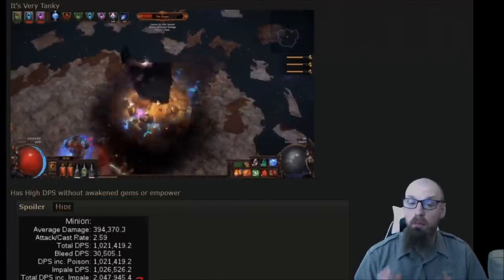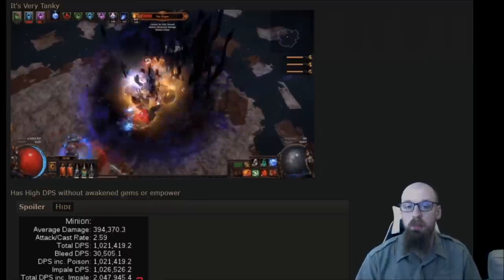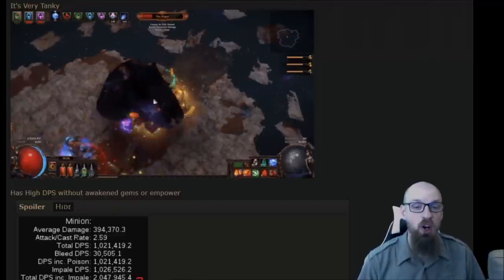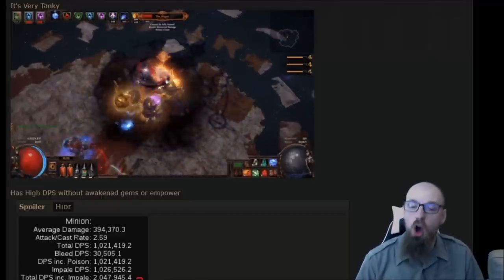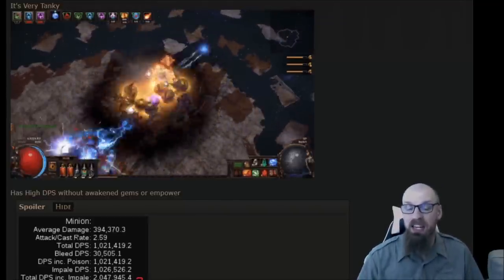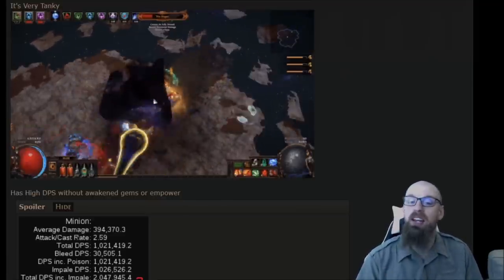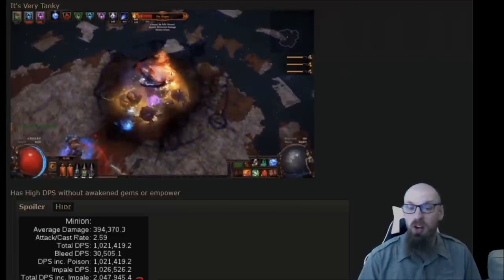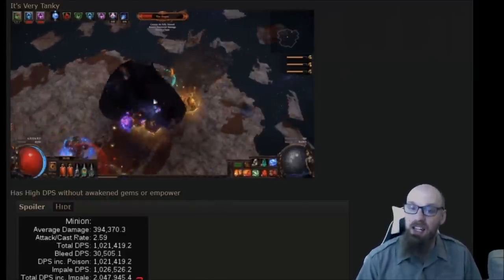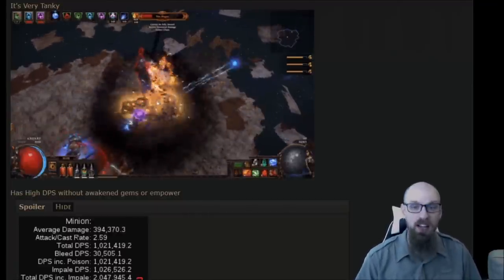Skyscan introduces the build by covering the two different types of golems you can play if you're interested in dealing physical damage — which is primarily what this build is built around. Your options are either the faster-clearing carrion golem or the slower-clearing but better-bossing stone golem. One benefit of this build is playing it without micromanaging extra buttons, because unlike other summoner minions or active skills, golems simply won't die when set up properly. You don't need to click much except for your mobility skill.